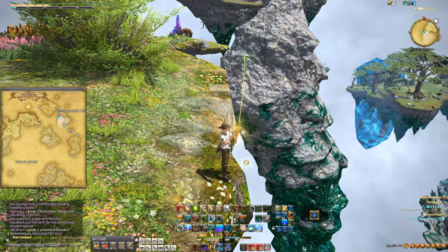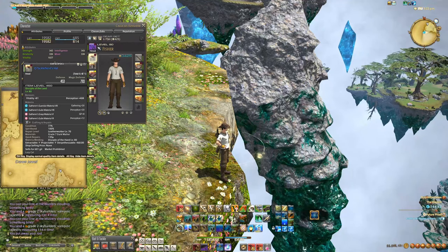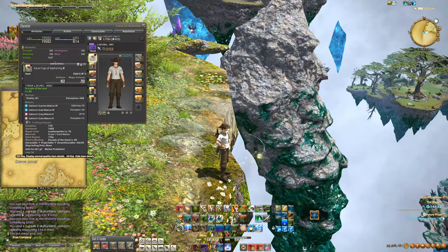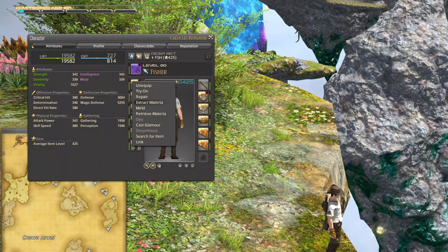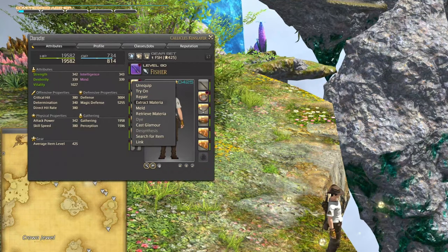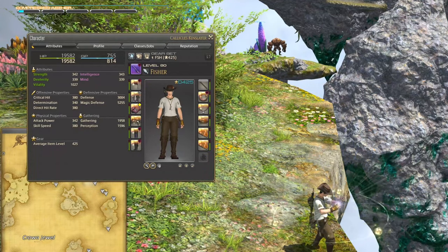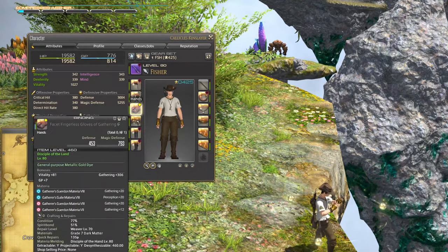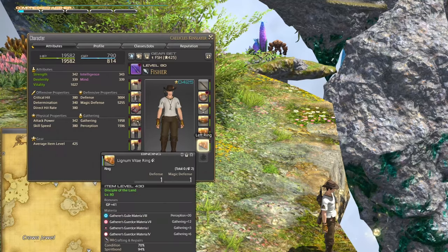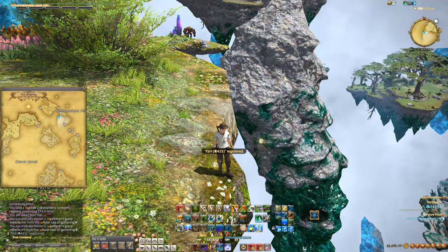I understand that materia is not worth what it used to be, especially the gathering materia, but another benefit here is that as you're doing all this fishing your spirit bond is going to quickly cap out with a lot of your gear. Make sure you're constantly extracting materia. To do that, just go to the piece of gear you want, right click and hit extract materia — make sure you don't hit retrieve materia. It'll talk to you about being extracted and spirit bond being reduced to 1% — that's how you know. Just go slow and you'll be just fine. It looks like a couple of those items are close and we've got a few more that are about to get ready to go.